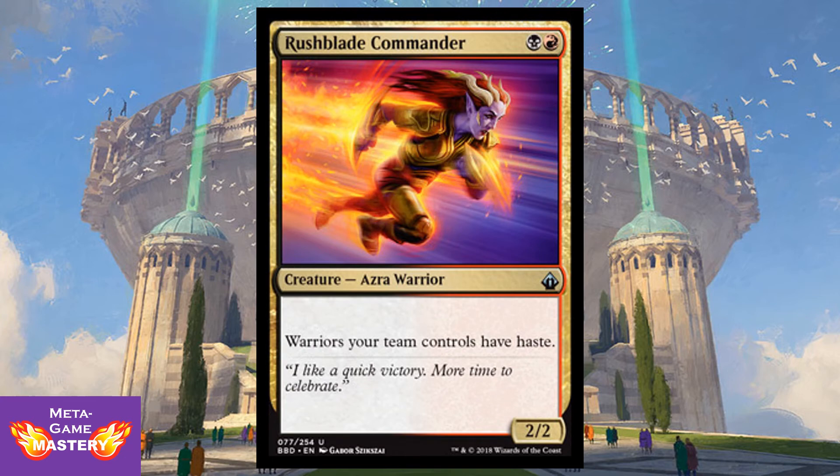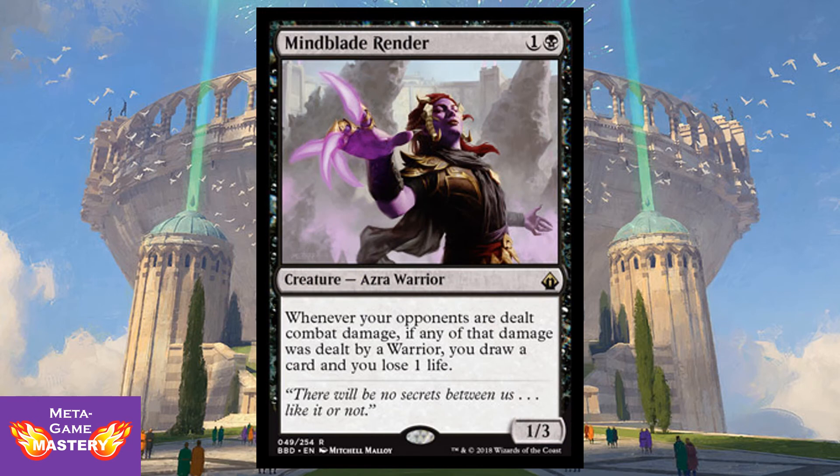Rushblade Commander is 2 CMC for a black-red 2/2 Azra Warrior. Warriors your team controls have Haste. A very cool tribal Warrior lord — it's on curve as a bear but has a very powerful effect for all of your warriors. And Mindblade Render is 2 CMC — one colorless and a black — for a 1/3 Azra Warrior. Whenever your opponents are dealt combat damage, if any of that damage was dealt by a Warrior, you draw a card and you lose one life. Very powerful repeatable card draw — you could potentially get one to two cards every single turn, two cards with double strike. This thing is going to be an absolute house in Warrior Tribal — an absolute staple, must-have.